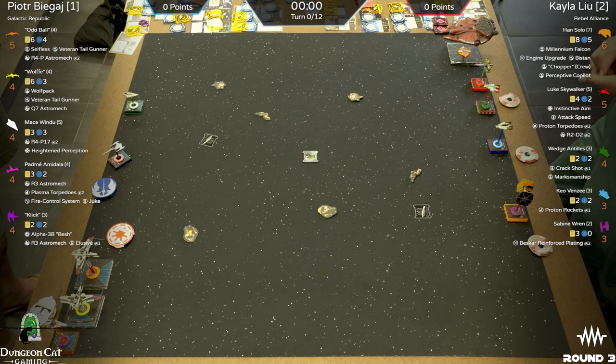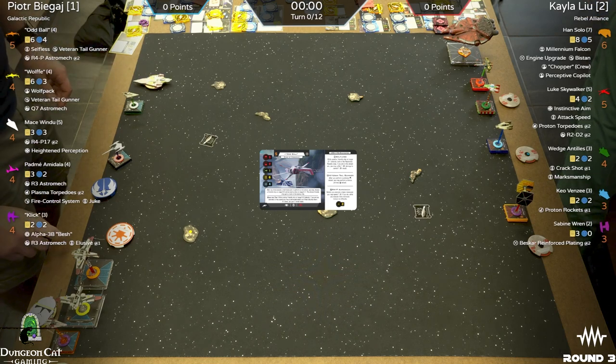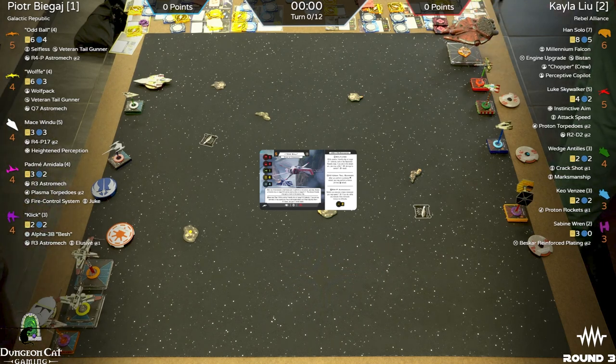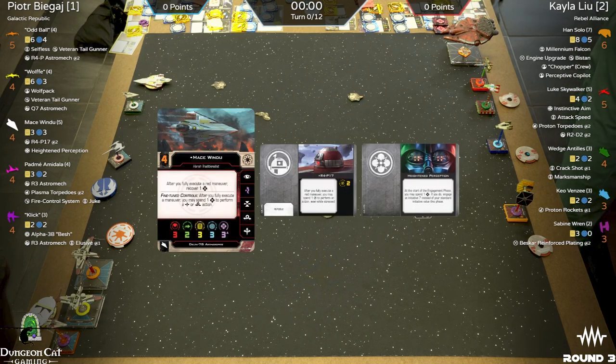The overlay here — Peter is playing Republic with Scramble. We've got a couple Siege of Coruscant ARC-170s with Oddball at four points: I5 ARC with Selfless, Veteran Tail Gunner, and R4-P astromech. We've got Wolf with Wolfpack, Veteran Tail Gunner, and Q7 astromech. Delta-7B Mace Windu at only five points — a great feature in this list. With R4-P17 you do that red maneuver, spend a charge doing an action, and Heightened Perception.